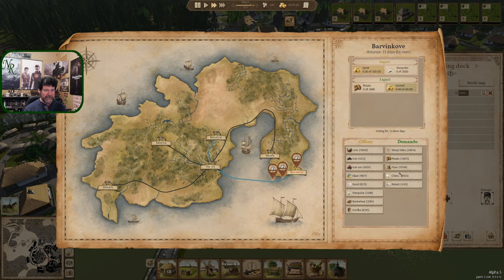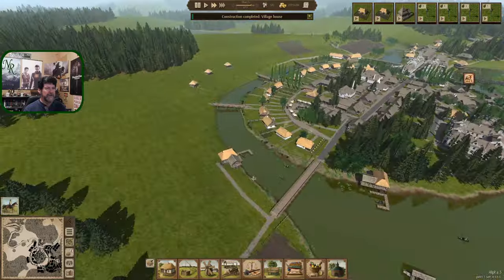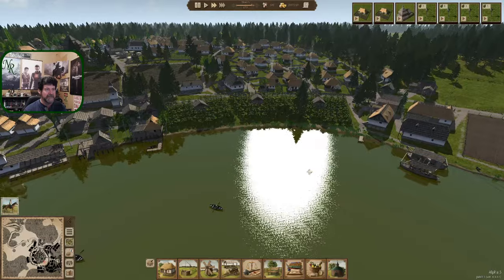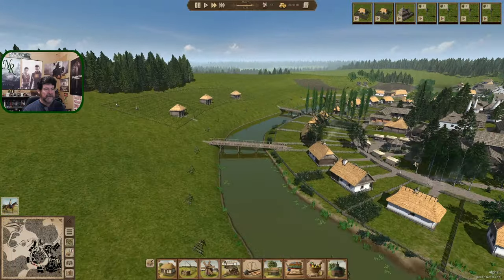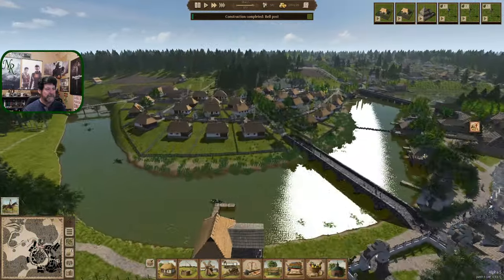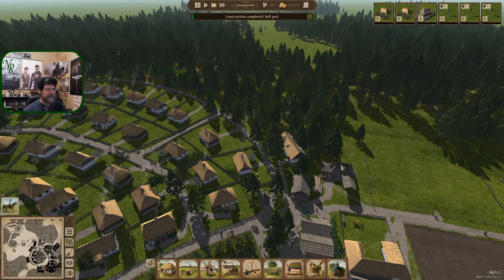Thinking right now - it feels like I'm just doing the same thing over and over each episode. That's why I'm wrapping the series up. We've built all the buildings, and to go back and build all the buildings all over again in another place kind of loses its magic. We've seen the sheep farm, the pigs, the tannery, the smeltery - after a while the game kind of loses its magic. I used to play Banished a lot and by the third series I was so burnt out doing the same thing over and over. I'm kind of getting to that point here, so I'm guessing next episode is probably a wrap on this series.